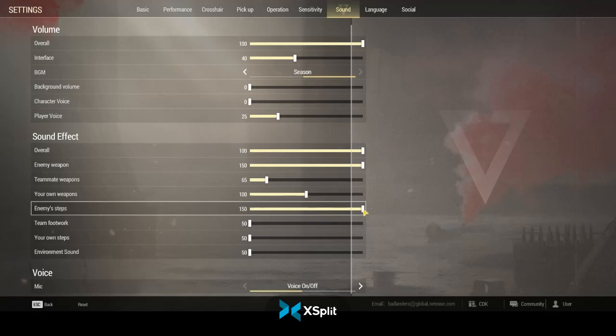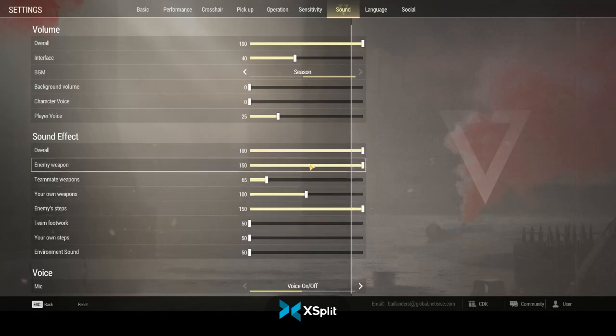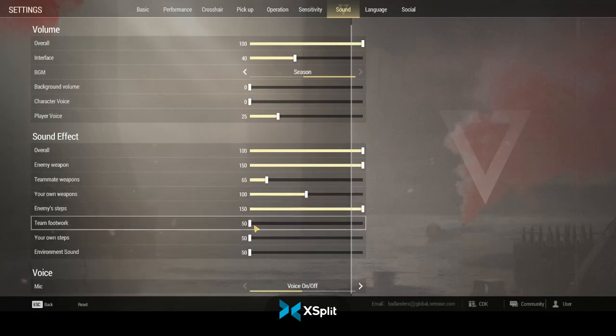You have to be able to hear in this game, and if you're not using headphones I suggest you use them because they are really useful tools for not dying. You can keep your own weapons at 100% or turn it down a little — I run mine at 80. For teammates' weapons, that's your preference; I like mine a little lower. For teammates' footsteps and environment sounds, turn those down because they're way too loud already.